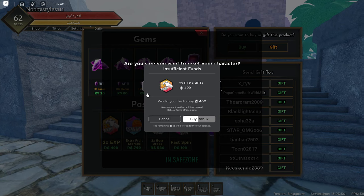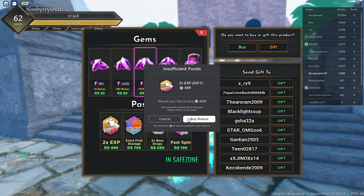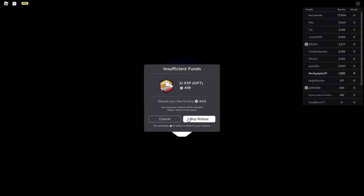Just like this. Now reset yourself. As you guys can see, we can still reset yourself while we're doing this. Just wait a little bit until the death screen is gone and everything.